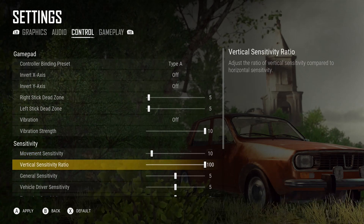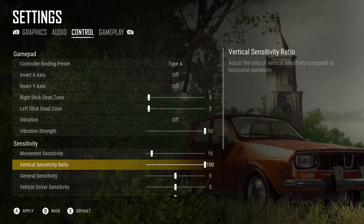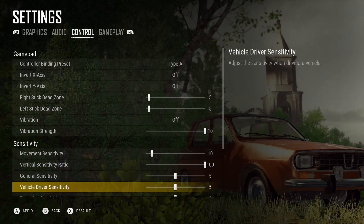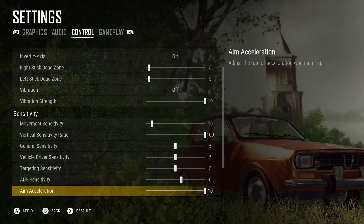My vertical sensitivity ratio I have on 100. I didn't notice any changes in the way I was aiming, so I didn't mess with it. General sensitivity, vehicle driver sensitivity, and targeting I leave on 5. And my ADS sensitivity for all my scopes I leave on 6.